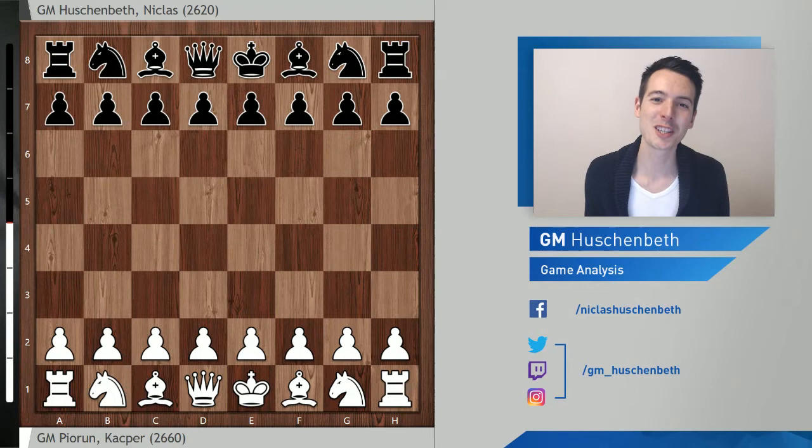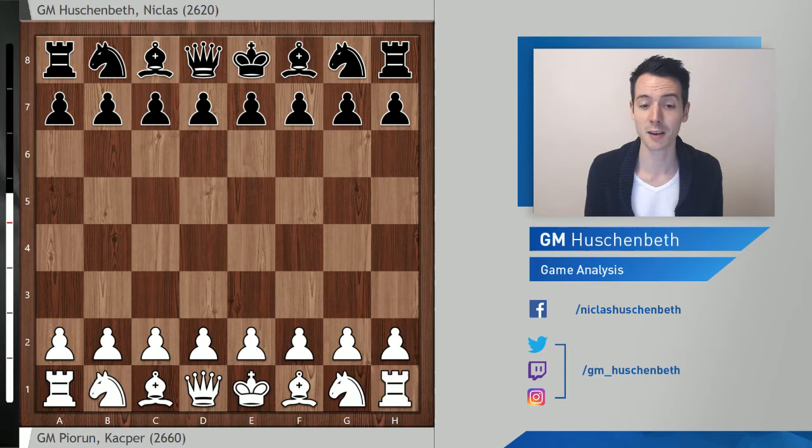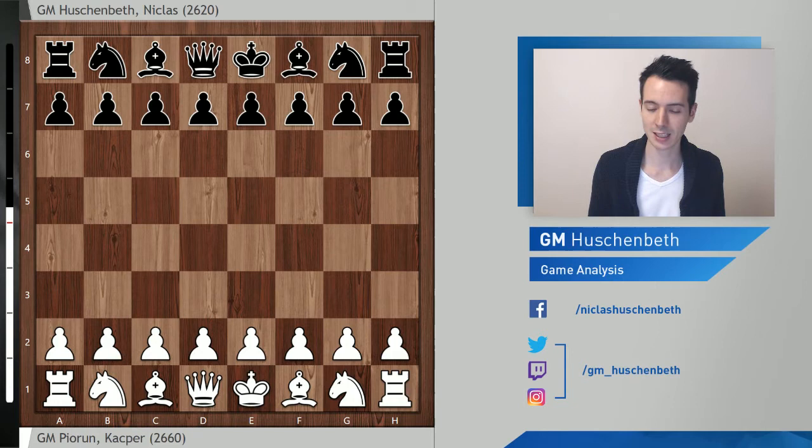We're going to take a look at another game from the Polish Extra League, the first league. This time I was playing against the Polish number three, Kasper Piorun, with the black pieces. Kasper and I have played twice before — once in 2007 which ended in a draw, and once last year at the European Championship where he won, also with the white pieces.